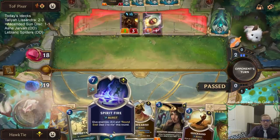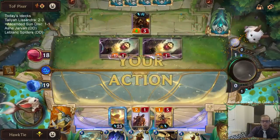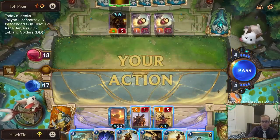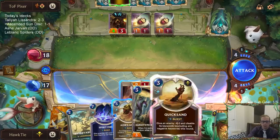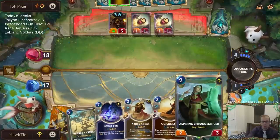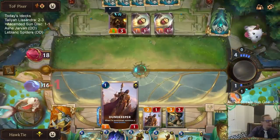That's going to generate some one-ones, so Spirit Fire is going to be necessary in two turns — during their next attack. That means I need to save an additional spell mana, so I can only spend three mana this turn. I'll play Xenotype Archers as my three-drop. I think that gives me the best play.